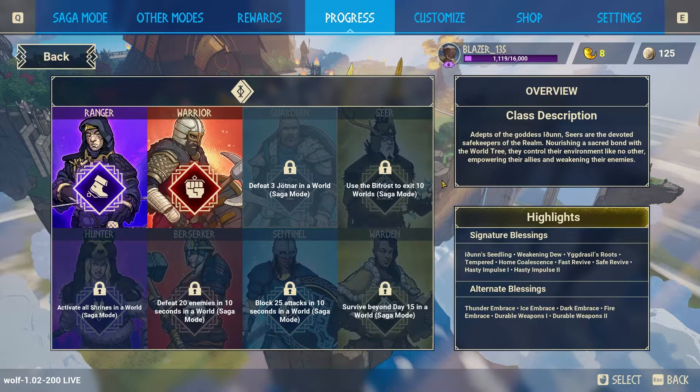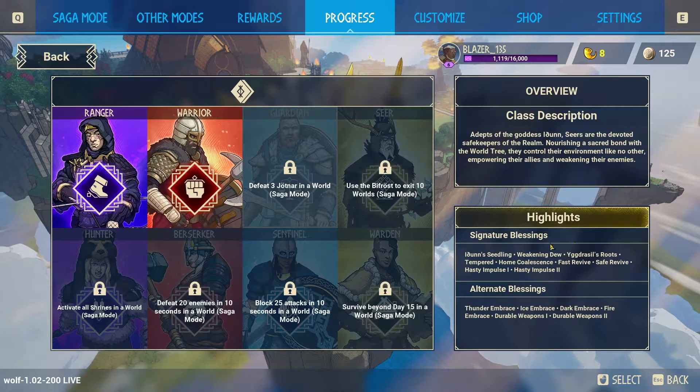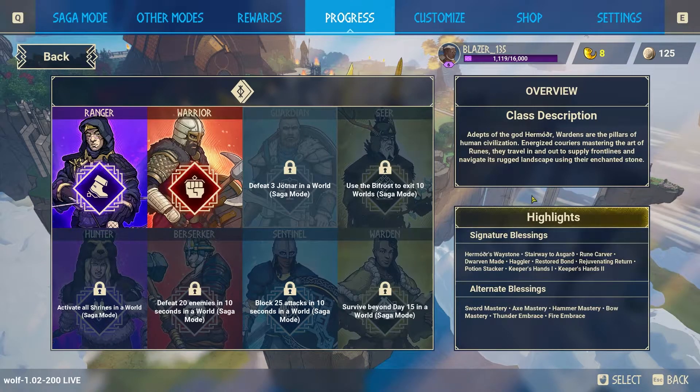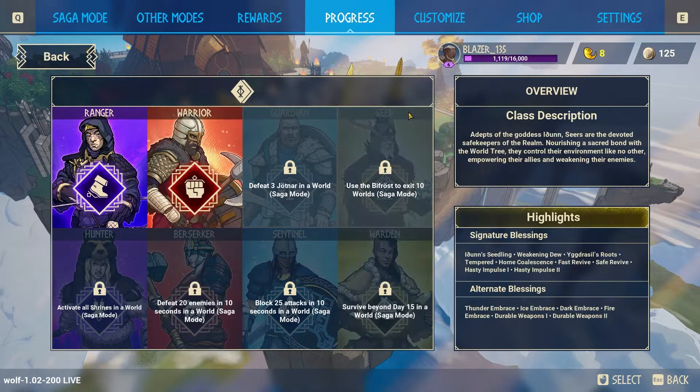The Seer and the Warden are the two support characters. The Seer specializes in healing — in their skill tree they have Fast Revive, Safe Revive, Hasty Impulse, and Home Coalescence, allowing you to revive friendlies and be more of a utility character. You'll still do damage but your main role is utility and helping your team fight and survive the waves.